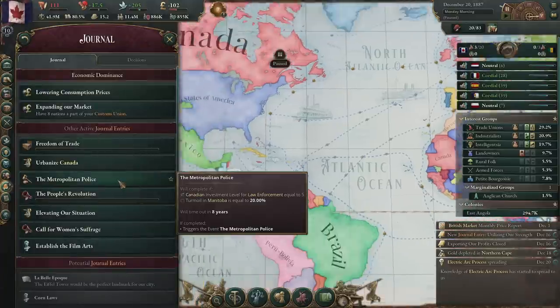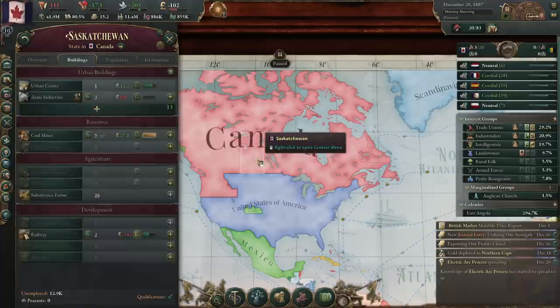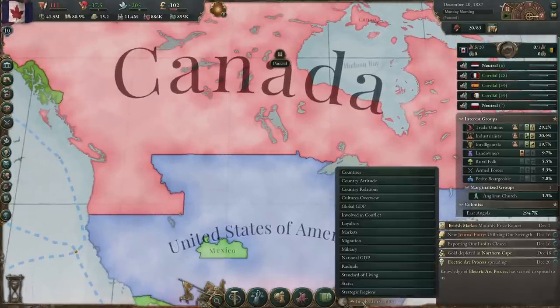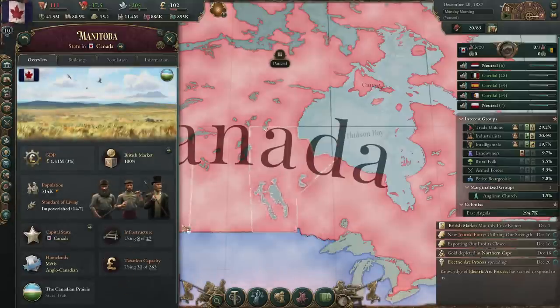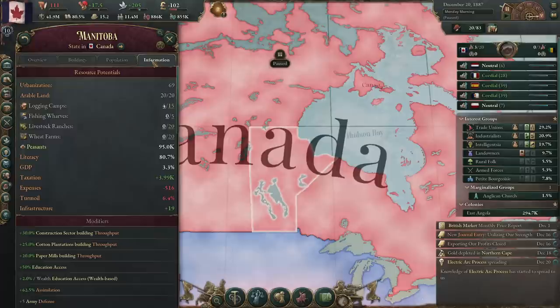Urbanized, Metropolitan Police. Oh, if we can get the turmoil in Manitoba down below 20%... Not in eight years. Oh, Manitoba. Is there a turmoil map mode? There's radicals, but that's not what we're looking for. Presumably this stayed. It doesn't show turmoil maybe until it gets to a certain percentage. What about on the screen? Squint mode engaged. I don't see it. Information? Turmoil — turmoil's at 6.4. Hold on, did I misread?